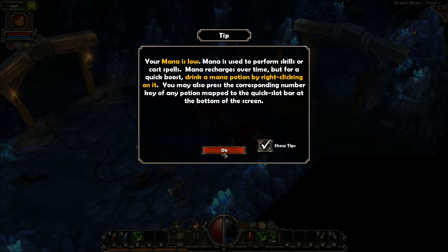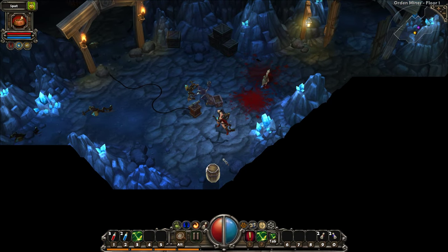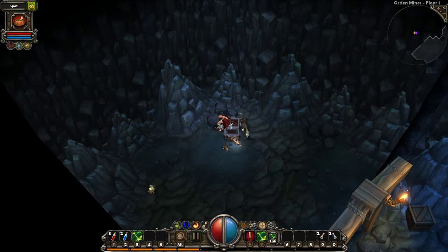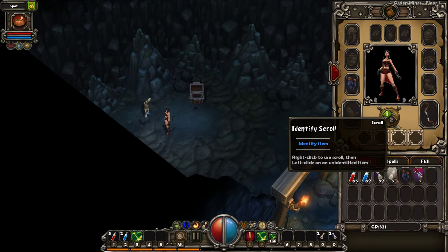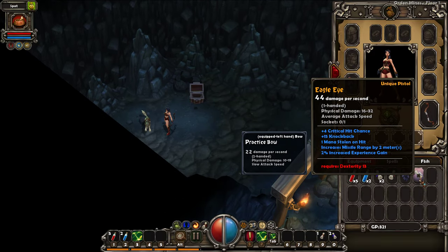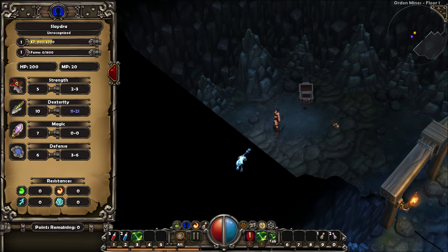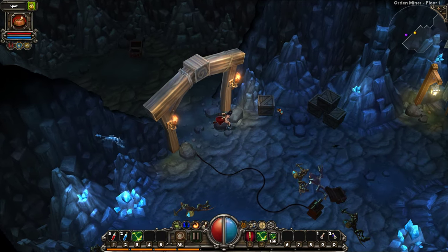You may also press the corresponding number key for the potion. You've discovered a magical item and it's unidentified, which means its magic powers are undiscovered - identify by right-clicking it with an identify scroll and clicking on that. Oh, so you actually have to identify it? It requires a certain amount of dexterity. This is actually pretty cool. I have not played Torchlight 1, so this is all a new experience for me.